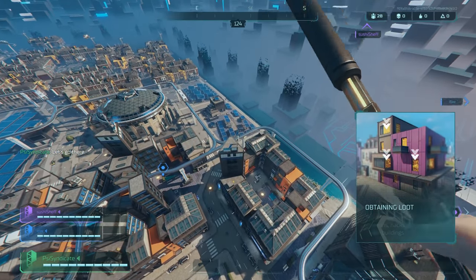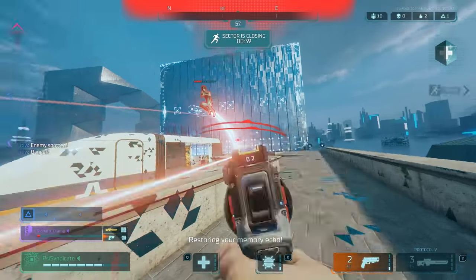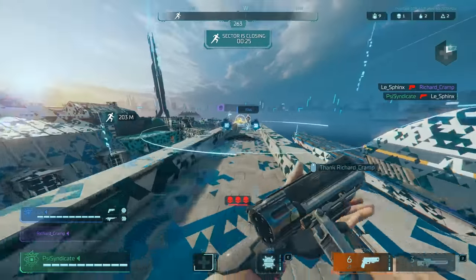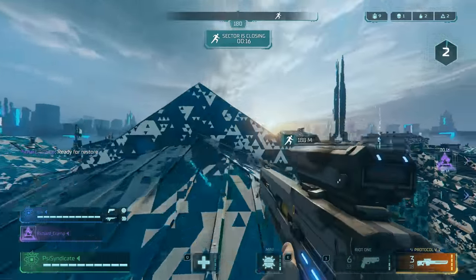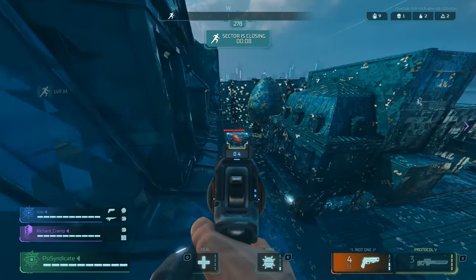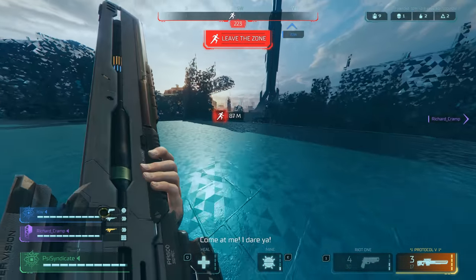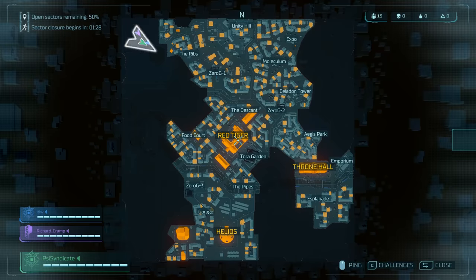The map is a square shape and the zone will close in, but this game does not have a traditional circle zone. Instead, it has segments of the map that are closed off, and rather than simply hurting the player, players will fall through the buildings — because this is a futuristic battle royale simulation, the city being called Neo Arcadia. It's 100 players, 30 squads for now. The zone is a lot more random than other battle royales because it isn't a circle — it can literally be a tunnel that you're funneled through.